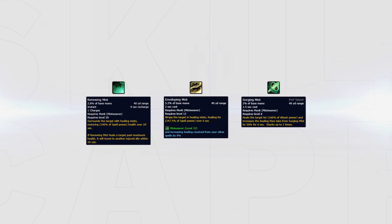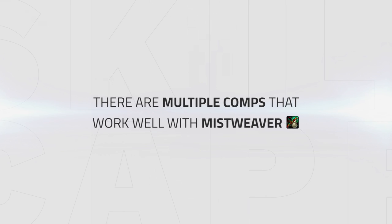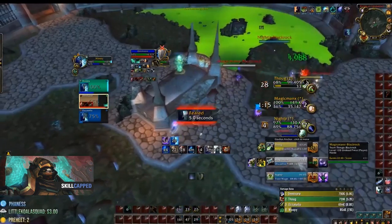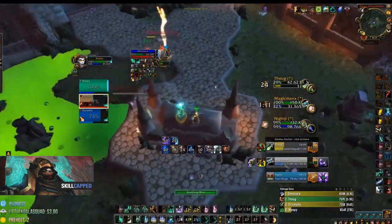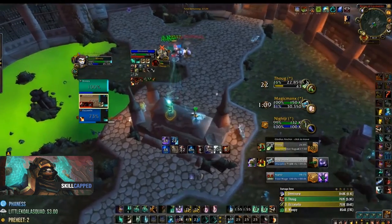Mistweaver Monk relies on HoTs like Renewing Mist and Enveloping Mist to top their target. Besides having very strong HoTs, they also have quite a lot of burst healing with Surging Mist. There are multiple comps that work well with Mistweaver Monk. Turbo is a very strong melee cleave since it has a lot of burst damage but can also survive till late dampening with off-healing and strong defensive cooldowns.